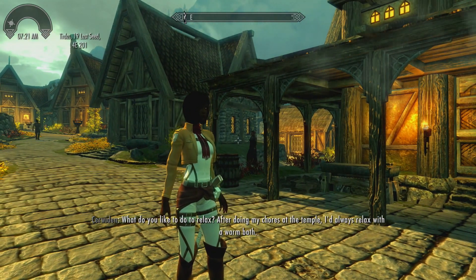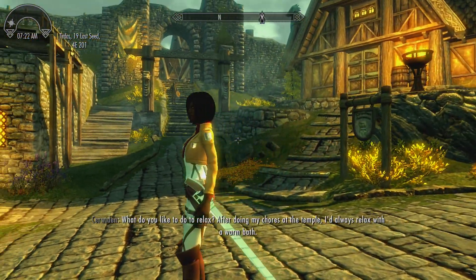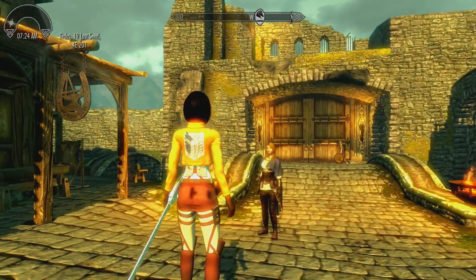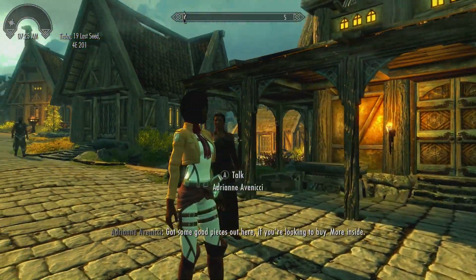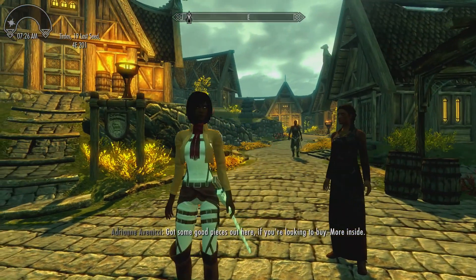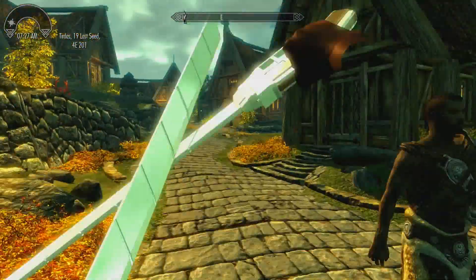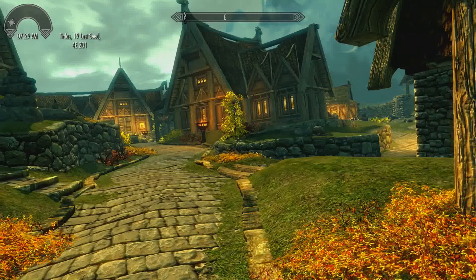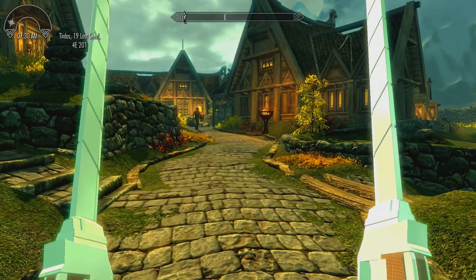This is what the armor looks like along with the hairstyle. One thing to note: whenever you go into first person and you're attacking, the sleeves will disappear. There is no fix for this as of yet, so just be aware of that if you use first person to attack and go into combat.